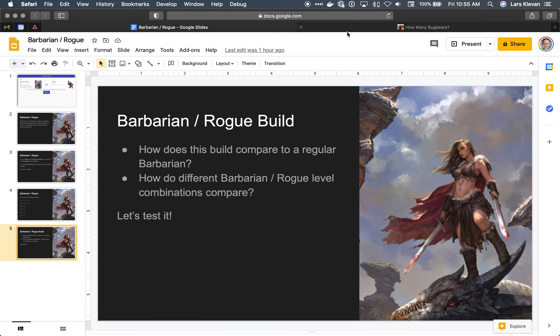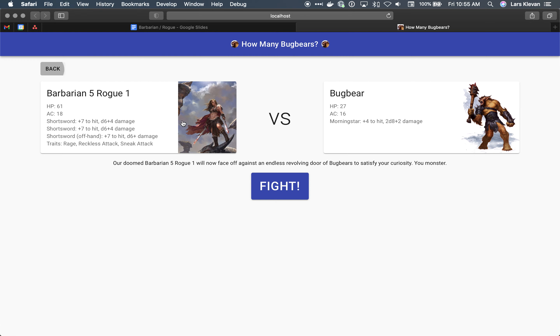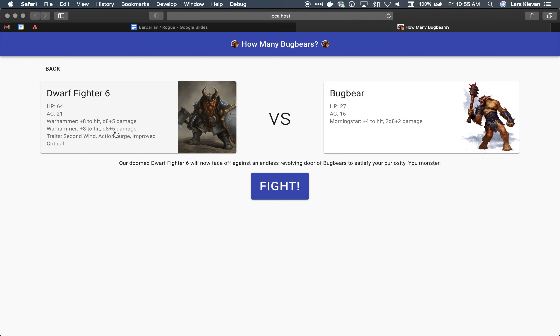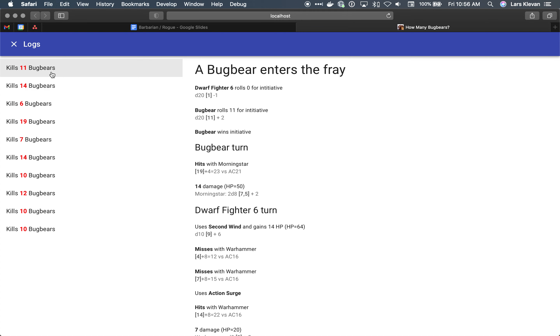Now I'm going to jump over and show the site. I had to hard code in all these characters, so you can't build a character on here — I just made these. As a baseline I wanted to do a most vanilla champion fighter. I'm going to simulate a thousand fights. I created a log because I didn't trust the results until I could see the combat play out.